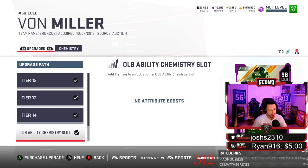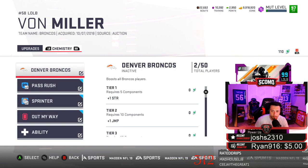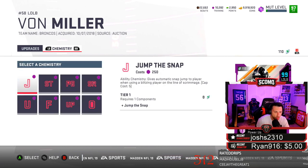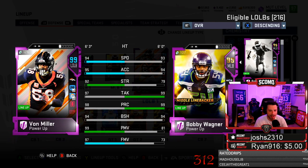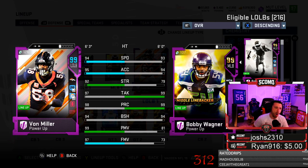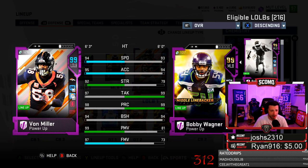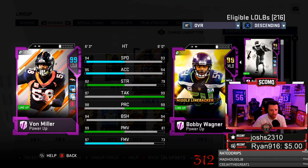I wish he was a 99, man. Make him gold. 98 overall Von Miller — 99. He's not a true 99, he's not gold. Blue means he just chemmed out to 99, not actually a true 99. But boy, oh boy — 94 speed, 95 acceleration, 92 strength, 99 power move, 97 finesse move, 94 block shed. Now we're on the quest for Julio.